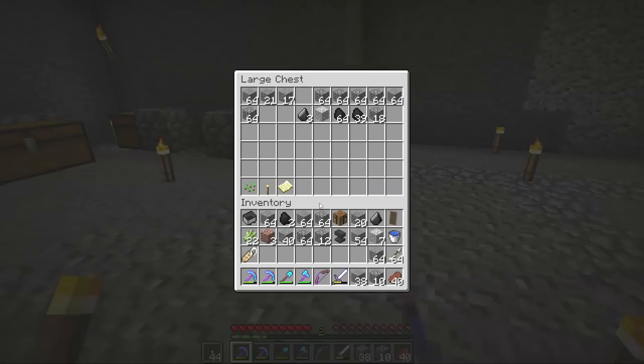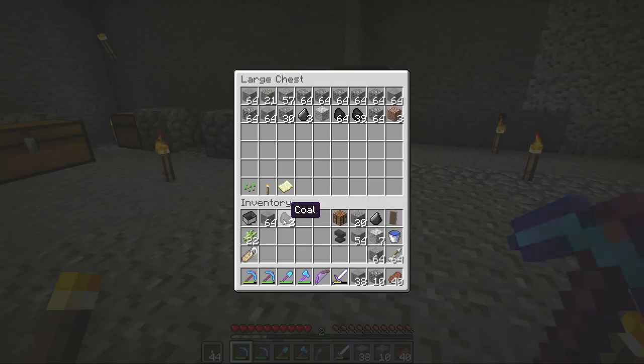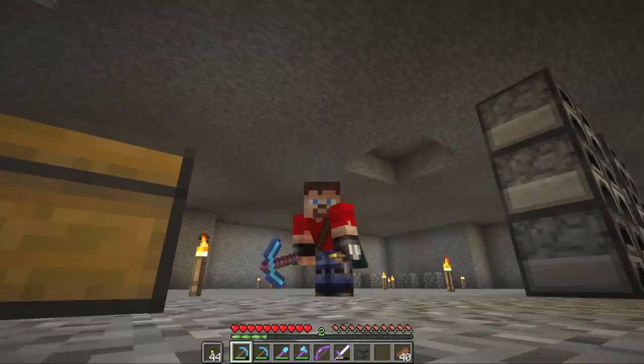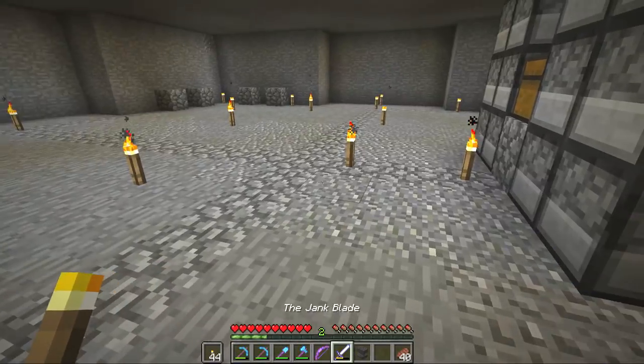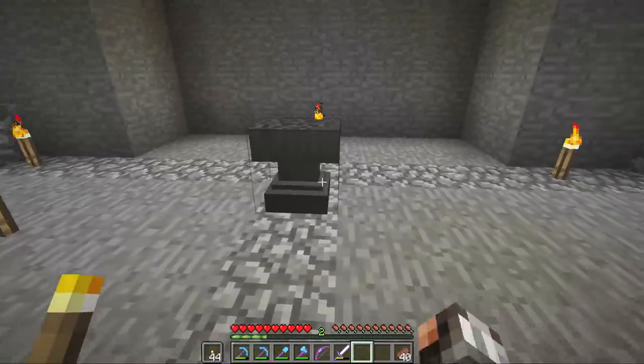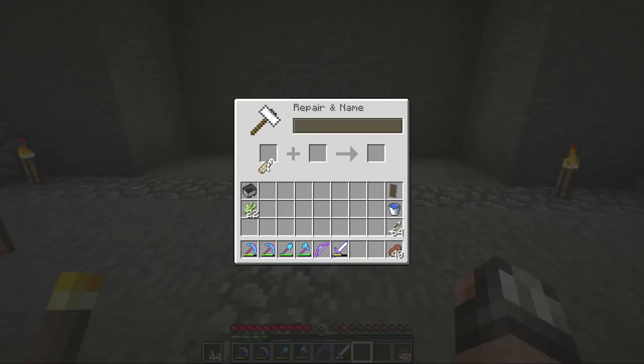I've managed to collect a bunch of resources from this excavation, which is excellent. But we've got some more important things to do right now — we need to find ourselves a pig and go on a little expedition. Before we do that, I need to name a name tag because we are going to be naming our pig a very special name. We're going to be calling our pig Hell the Pig, and I'll explain exactly why in a moment.